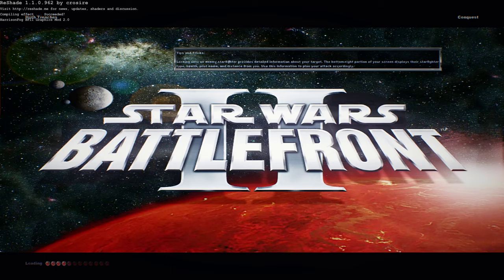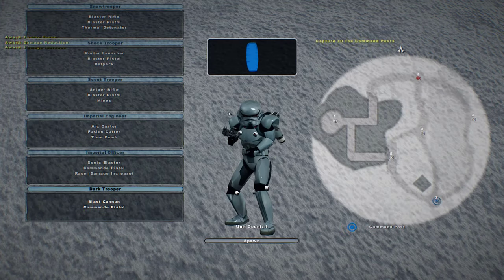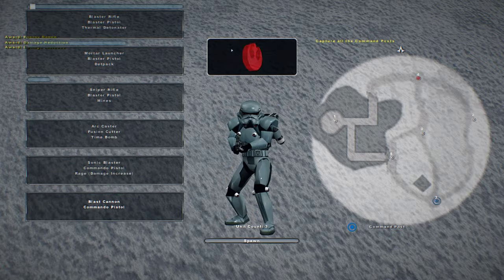Welcome back everybody to another Genesis Map Pack video. Today we are on Hoth Trenches. This time we'll just be doing some — I guess you could say the weapons on here are changed, but other than that, nothing too much else is different.